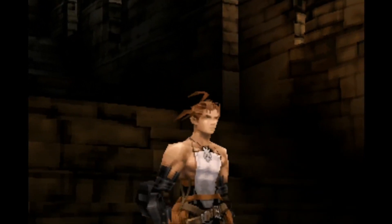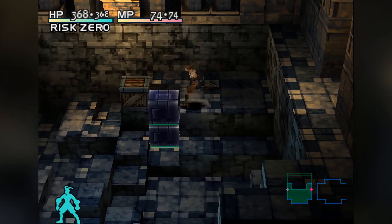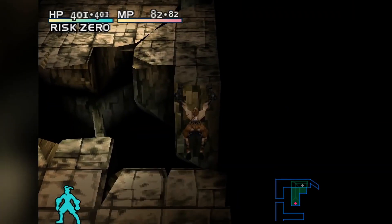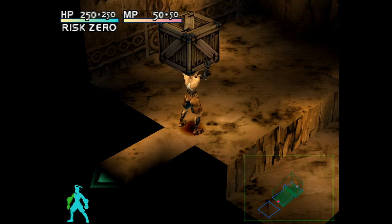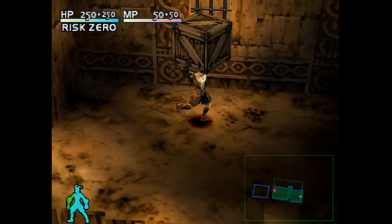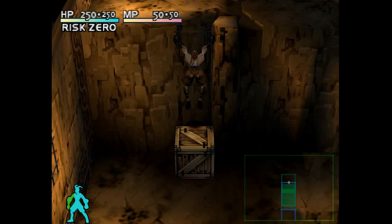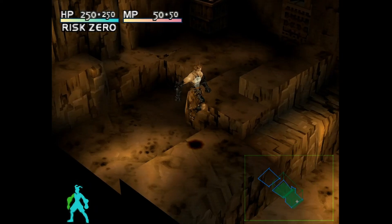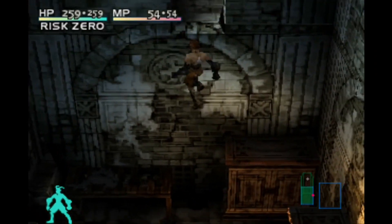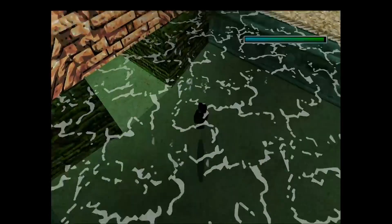Similar to Tomb Raider, you control one character that can run, jump, and push crates and cubes to navigate around obstacles. The puzzles in the initial levels of Vagrant Story are pretty much pushing blocks to enable you to reach other platforms that are too high for Ashley to jump to. Most of the time, these puzzles are mandatory in order to advance in the story. The platforming side of things is not as fun as in Tomb Raider and makes you miss all the cool jumps that Lara can do.